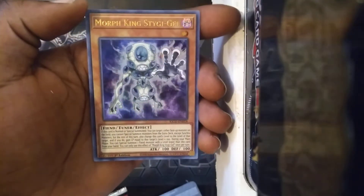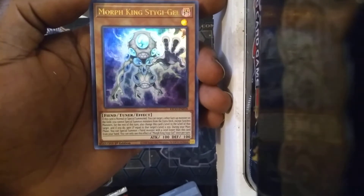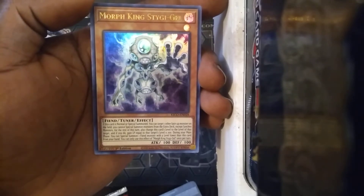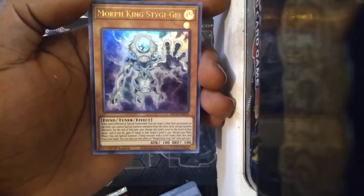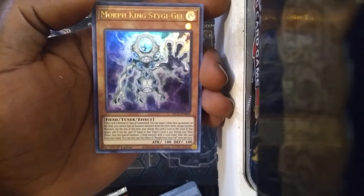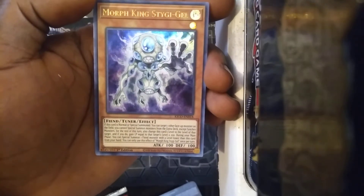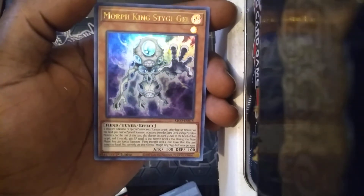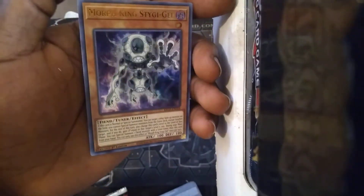Don't know what the freak that is, but it looks like it could be an Alien support card. Let's see — if this card is Normal Summoned or Special Summoned, target one other face-up monster on the field. You cannot Special Summon monsters from your extra deck except Synchro Monsters for the rest of the turn. Also change this card's level to the level of that target. If you do, gain Life Points equal to the target's level times 200. In your main phase, you can Special Summon one Fiend monster with a level lower than this card from your hand. So if you got a monster you can Special Summon him, and then you can Special Summon another monster, and then you can go into your Synchro plays. That's kind of wild. I could see that actually being a decent card. I might look up some strategies with him.